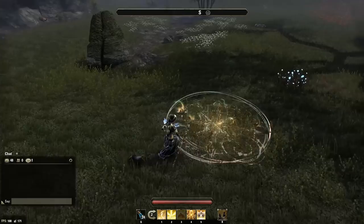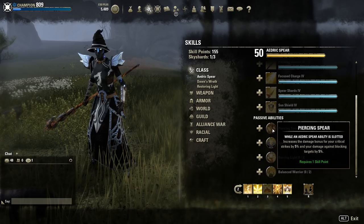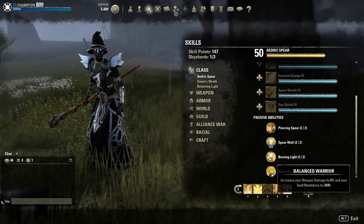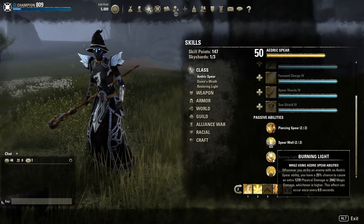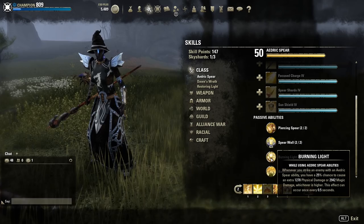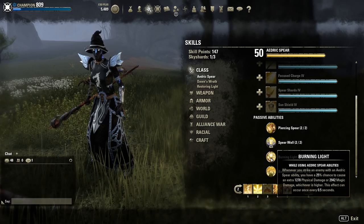Now let's talk a little bit about passives. Aedric Spear has really strong passives in general. First, Balanced Barriers — mainly for stamina users, increases weapon damage by 6% and gives some spell resistance. Burning Light has a 25% chance to proc extra physical or magic damage whenever you use one of those skills — if you're stamina it procs physical, if Magicka it deals magic damage. This is really insane. Then there's one that increases your block amount and one that gives you a 10% critical strike bonus on your crits.